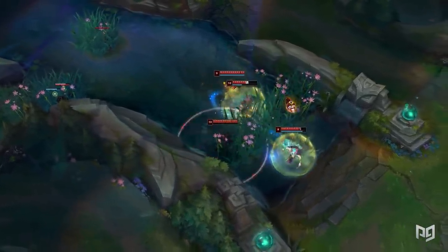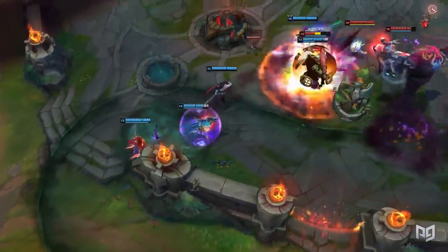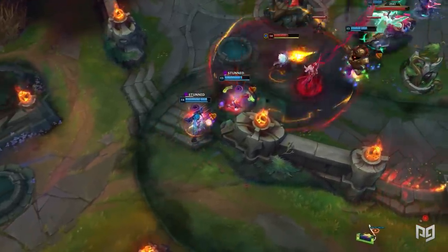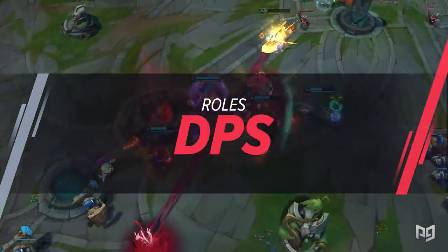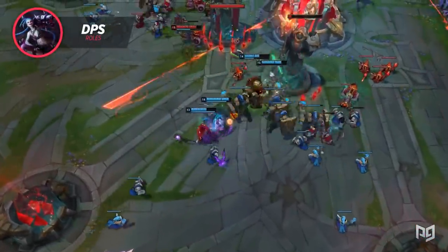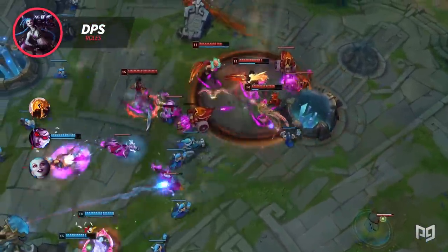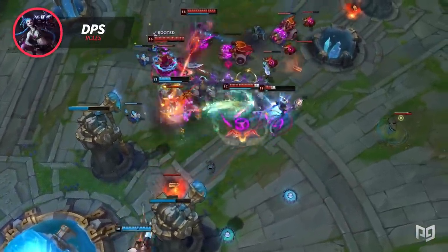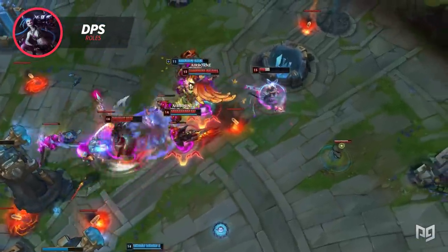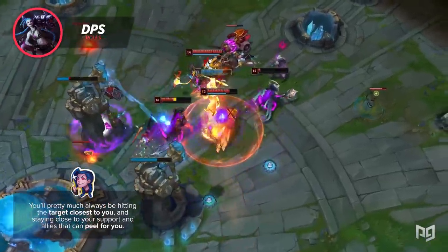Now that we've looked at the three basic styles of teamfighting, let's look at some more specific roles you may have in a teamfight, and why it may sometimes be worth foregoing that role for a different one. The first role is DPS — referring to champs that do high DPS over time, like Azir, Vayne, or Jinx. Your number one goal is maximizing your survivability while dealing as much damage as possible. You shouldn't be flashing in to trade your life for one opponent — hit the closest target and stay near your support and allies that can peel for you.